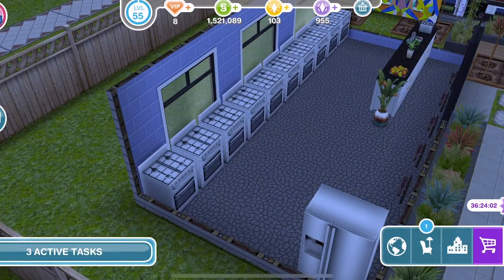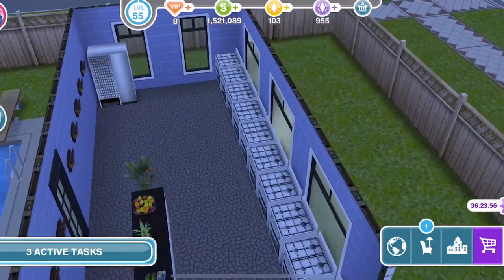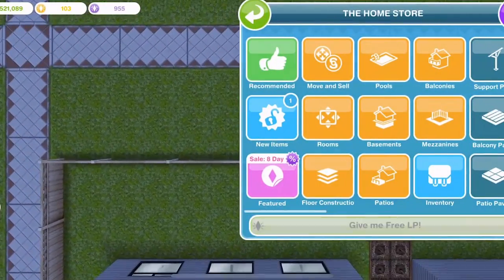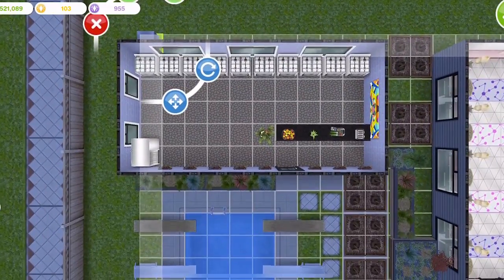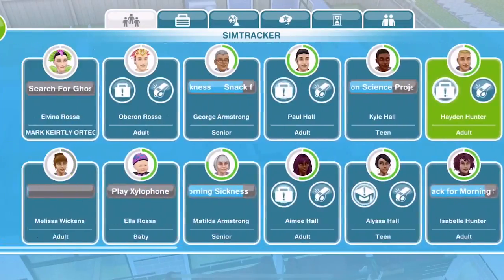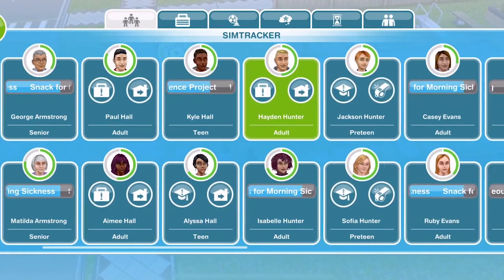Over here is where I come and do my cooking hobby over and over again to try and get some more LPs. If I put a dishwasher here, that is going to work. Let's place one and do the cooking hobby — we'll bring sims over, get loads of plates, and then just clean them all up.